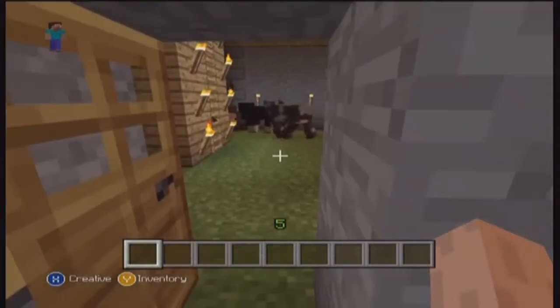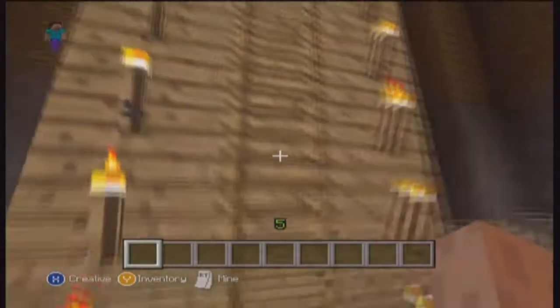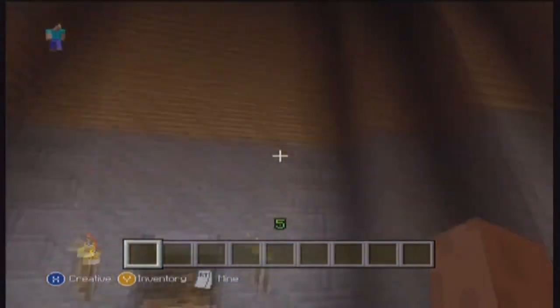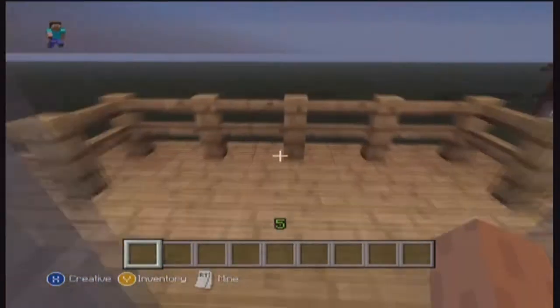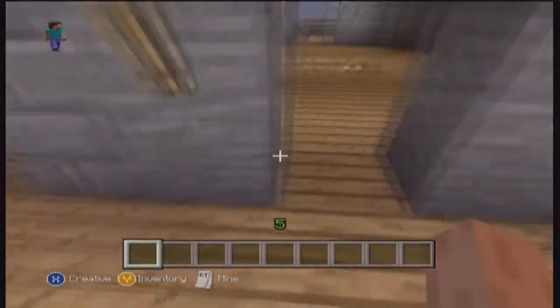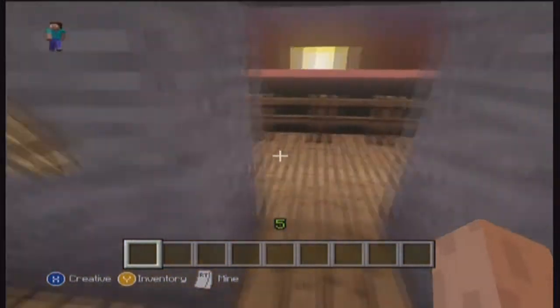In here we have some animals that have happened to have spawned in here. And up here we have another layer, just like another part to it. Very nice. And there are some more doors that go out there.